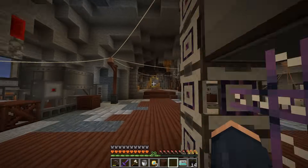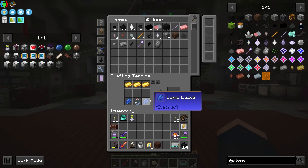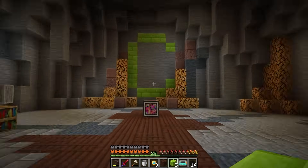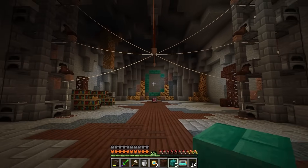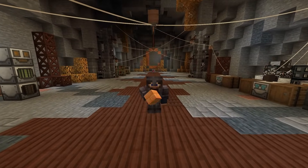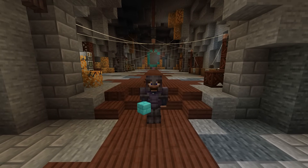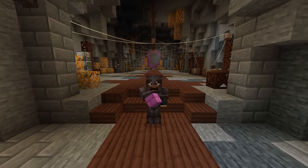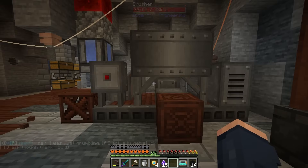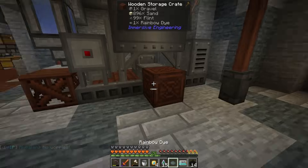We can also make rainbow bricks, which I'm very tempted to use to change my base back here, because I think that would be kind of a nice little addition. It looks kind of interesting, just kind of glowing in the background. I really do like that. I also like that stationary gold, but when it's in a certain color cycle it looks fantastic. Another thing we can do is tuck these into our crusher, and apparently our crusher will crush this down into rainbow dye, which is interesting in itself.